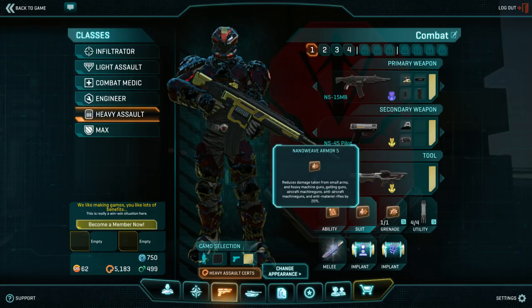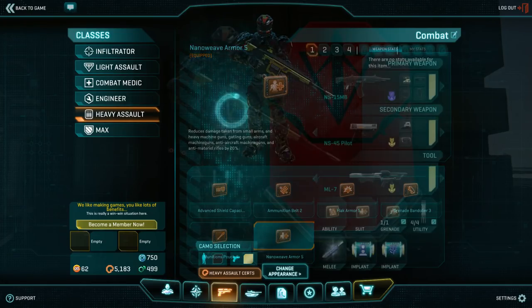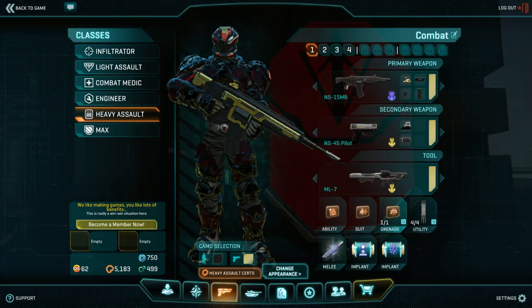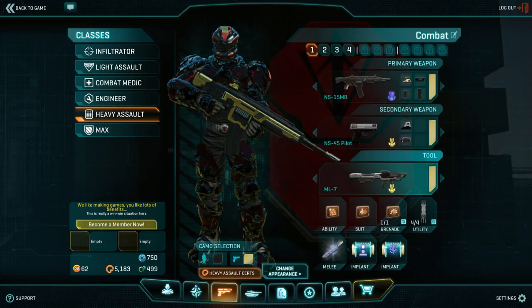Your Heavy Assault starts with Rank 5 Nano Weave Armor, and you will use that 90% of the time. The Heavy Assault also has access to a variety of grenades. Anti-Vehicle Grenades stick to maxes as well as vehicles, so they're useful indoors. The Frag Grenade always has its place to soften up a room, but the Concussion Grenade does a really good job of disabling enemies when you are breaching — that is my go-to grenade. The NSX Fujin is a directive reward and the NSX Raijin was a testing reward; you may not see either in your loadout.